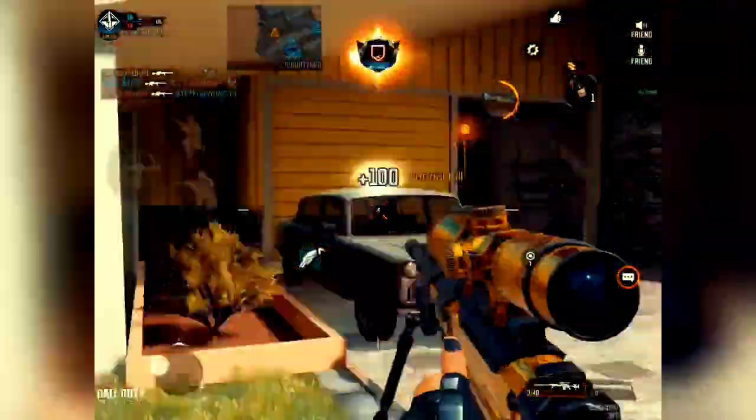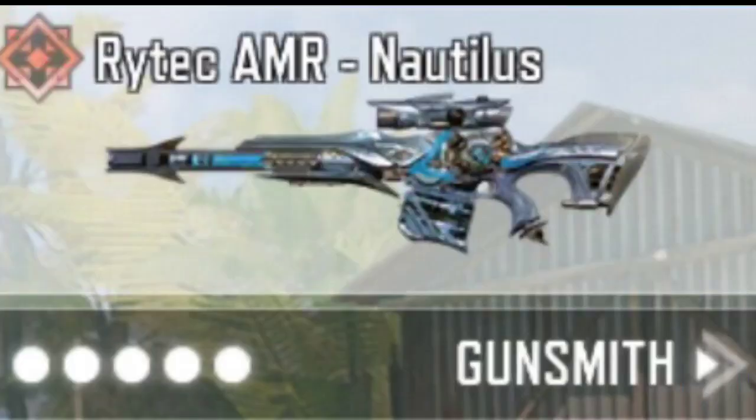Now it's time for next season's all legendary weapons first look. The first skin is the mythic weapon skin of Rytec AMR Nautilus, coming in Season 6 — here is the detailed view. I used the Rytec AMR in the beta test version and it's pretty hard to control. So are you going to purchase the mythic weapon skin of the sniper rifle? Let me know — personally I am not going to purchase it.